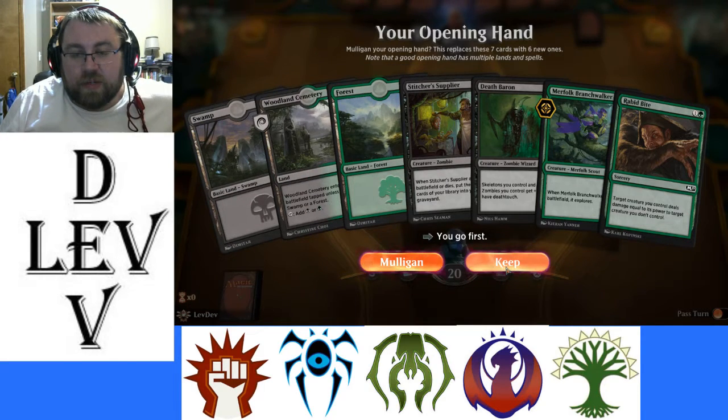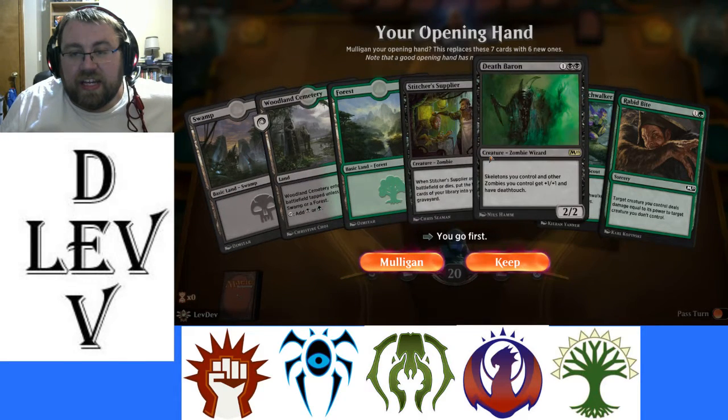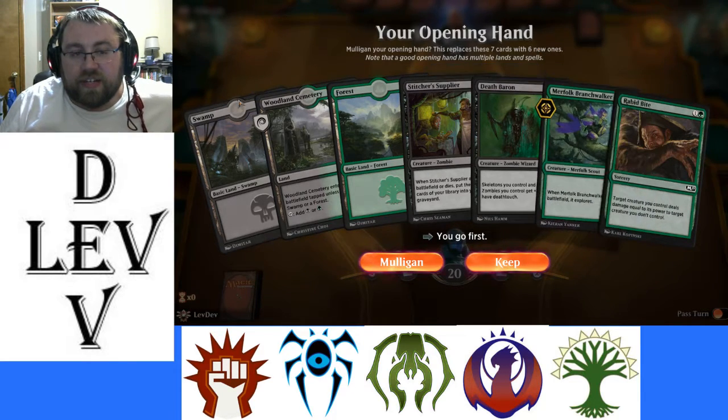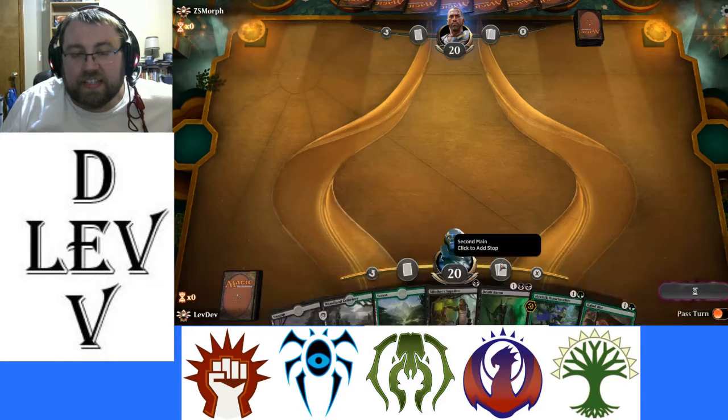Perfect hand — we're keeping it. We have a turn one play, we have a Death Baron, we have a way to remove stuff if it's an early game creature, Branchwalker, and just even lands that are in our colors. We are keeping this hand.